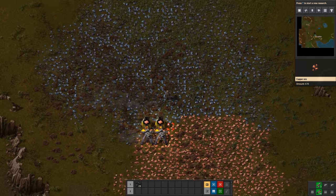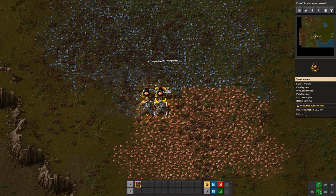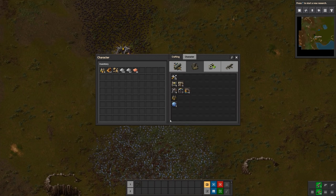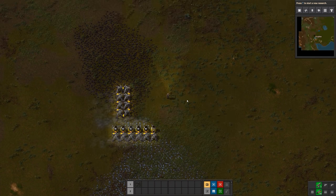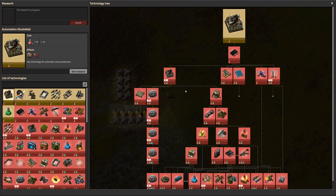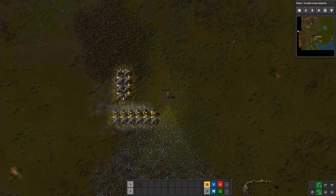Let's grab some more copper plates and give them some more coal. Now what I want to do is start doing some research. Press T — that'll open your research window. You can also get to it from the button up here.